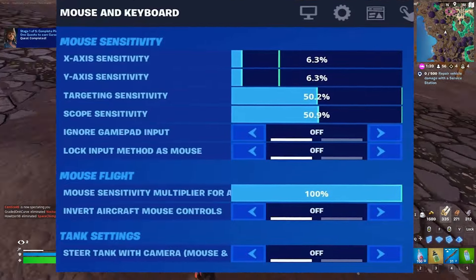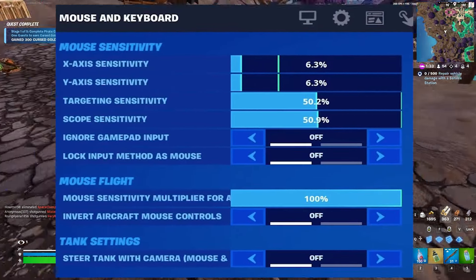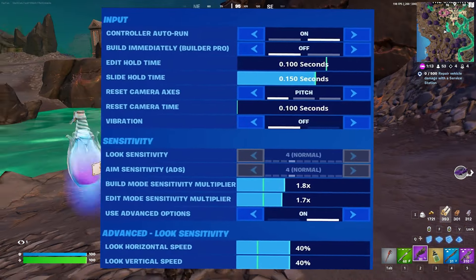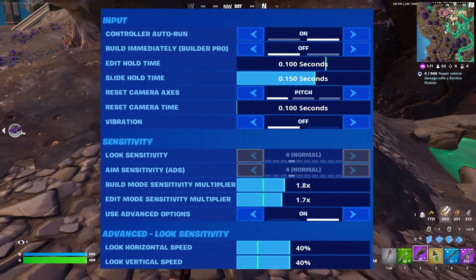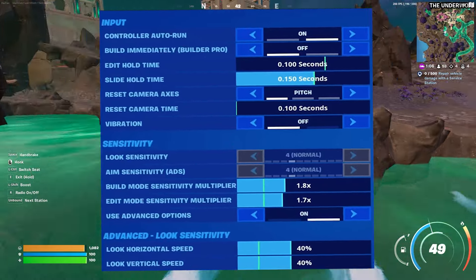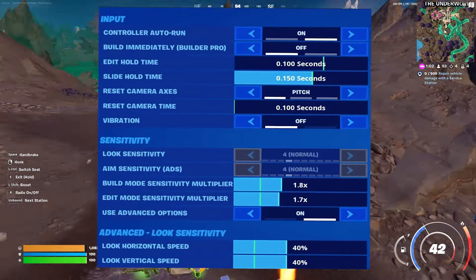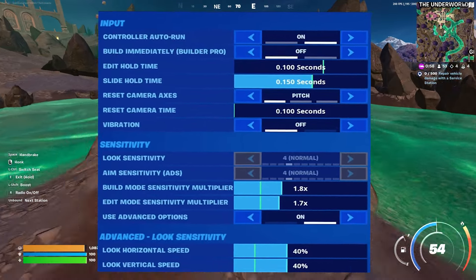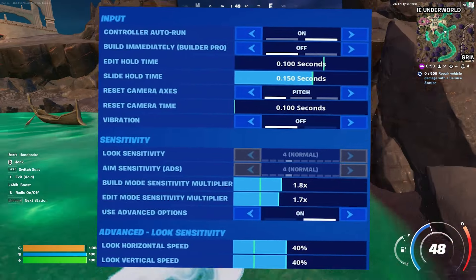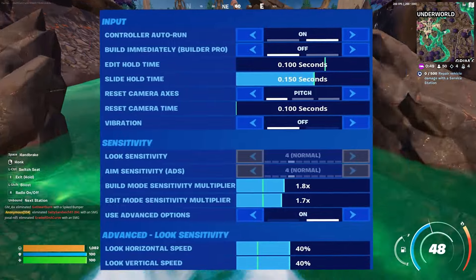For the mouse flight: mouse sensitivity multiplier is on 100%, and invert aircraft mouse control is off. For the controller settings: auto run is on, build immediately in builder pro is off, edit hold time is on 0.1 seconds, slide hold time is on 0.150 seconds, reset camera axis is on pitch, reset camera time is on 0.1 seconds, and vibration is off. Build mode sensitivity multiplier is on 1.8x and edit mode sensitivity multiplier is on 1.7x.